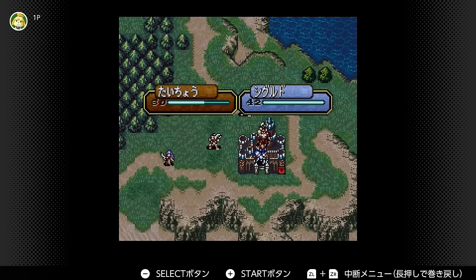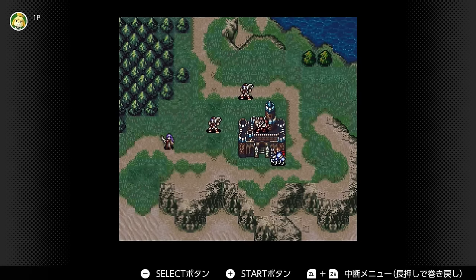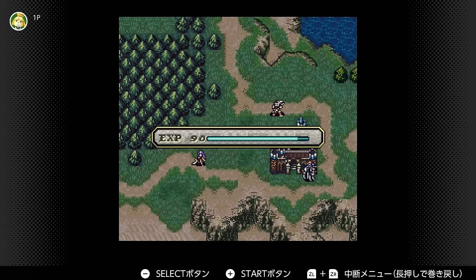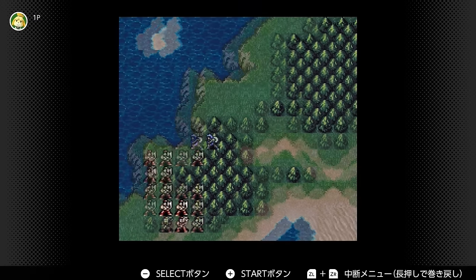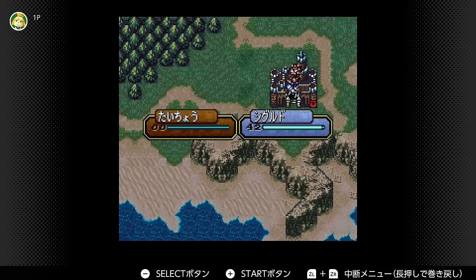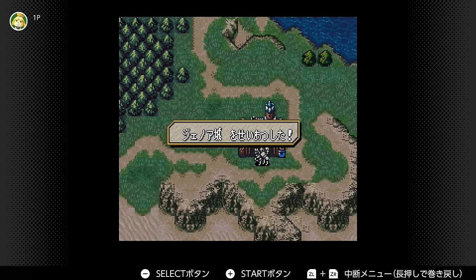You're seeing an example of how much Sigurd struggles to kill bosses due to his lack of being able to rig anything — he just has to go for a raw two-hit KO, but it works out. This still far outperforms every other unit besides maybe Quan hitting twice with steel sometimes. Alec and Noish are doing like three damage a piece to this guy. Alec does one more thing in this run — you'll see later. But Noish is done. I'm a big Noish man.